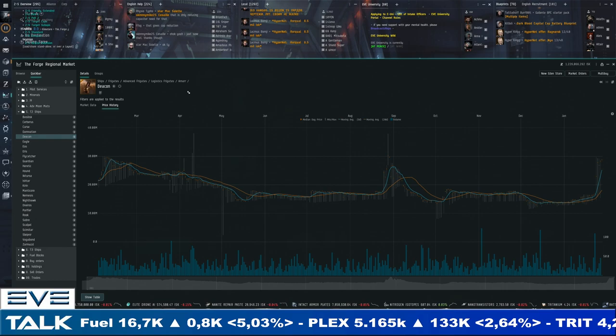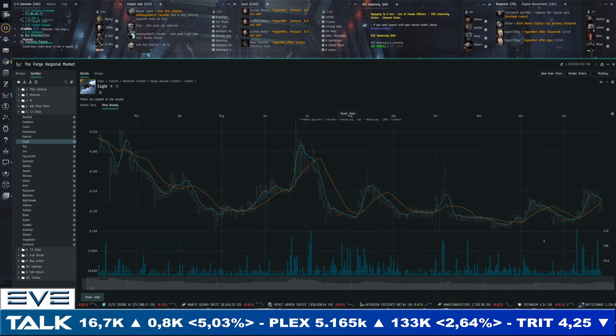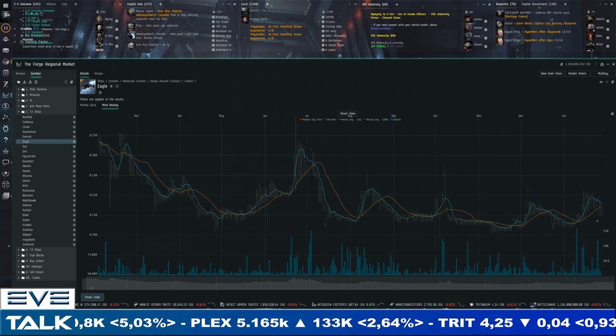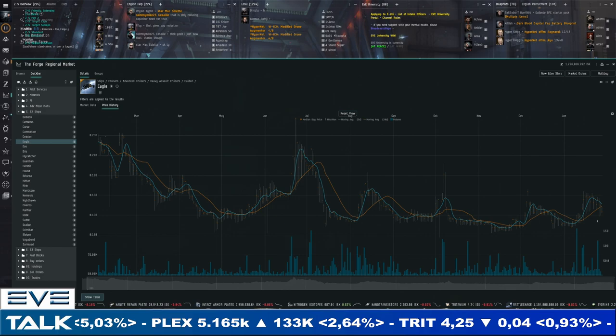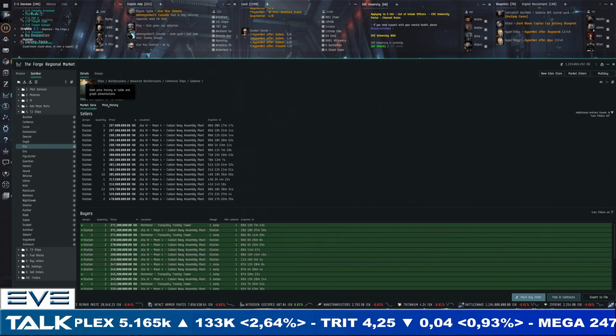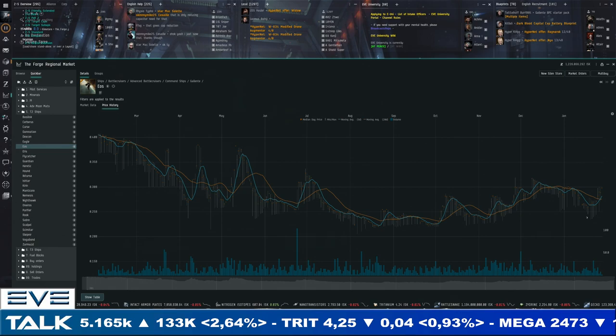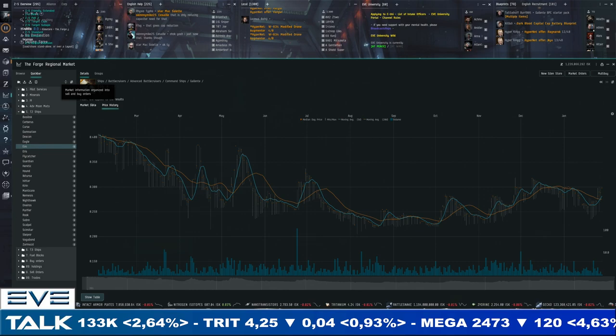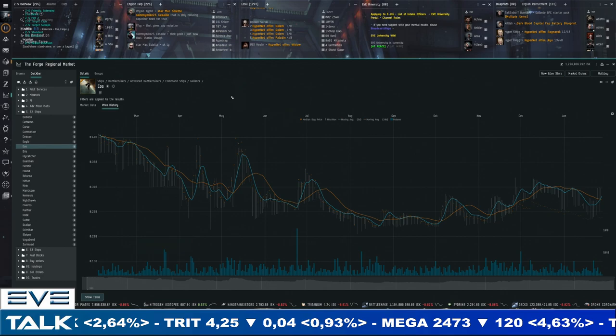The Eagle is coming back down a little — reached 150 million, now at 141 to 127 — trying to buy below 130 million. If you really want to be active in the Tech 2 ship market this could be the time to jump in on the Eagle and hope for higher prices. The Eos is recovering, 300 million for sellers, 271 million for buyers — not a full recovery yet, with minimum prices around 240 million about 10 days ago — a small trade is available here.